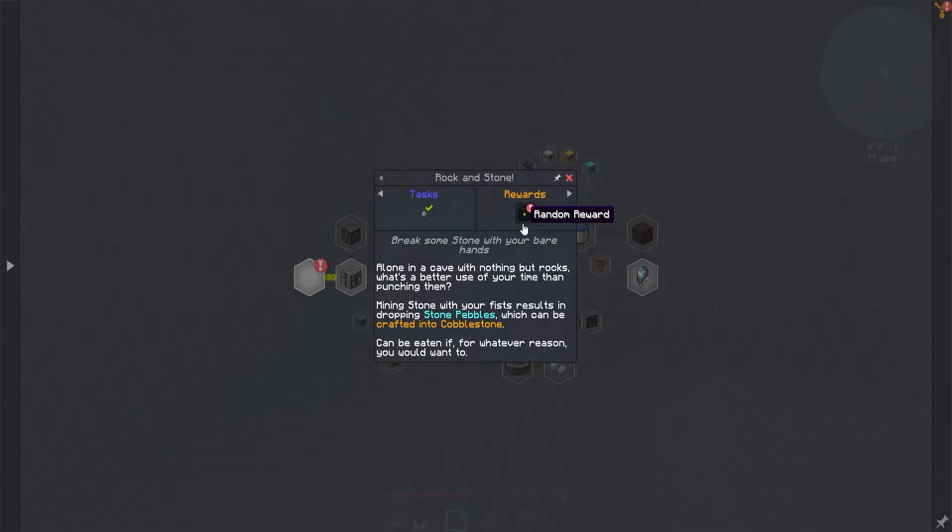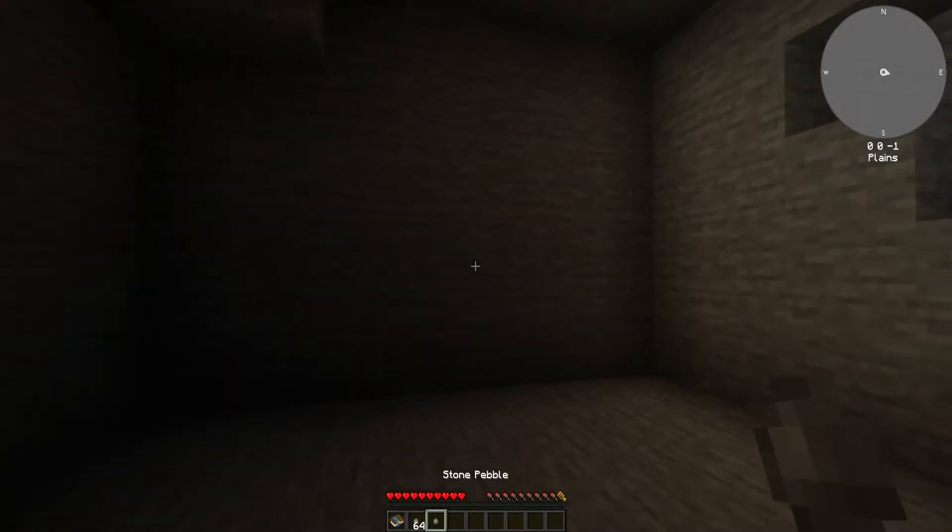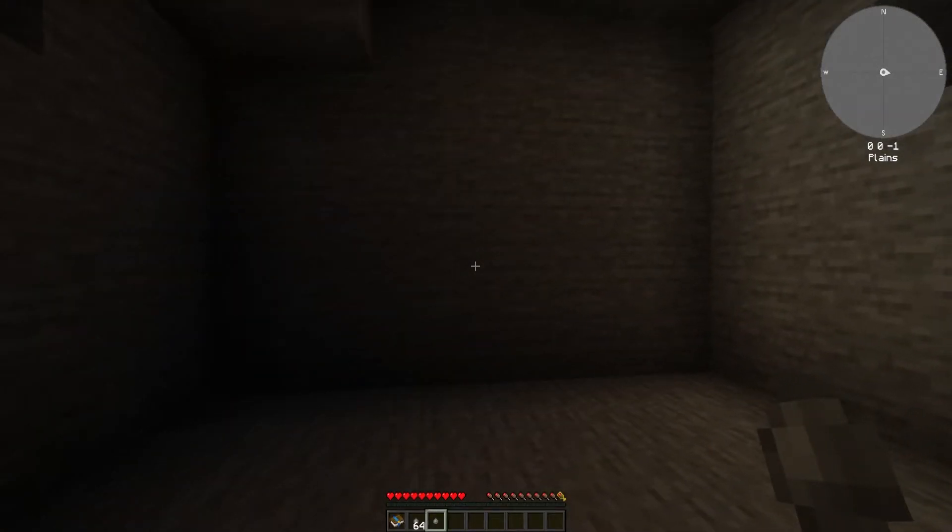So this is our first completed quest with a reward — a random reward. Break some stone with your bare hands. Mining stone with your bare fist results in dropping stone pebbles, which can be crafted into cobblestone. They can be eaten if for whatever reason you would want to. Let's eat this one just to see. Oh, I got to be hungry then. Interesting — so that's kind of food.